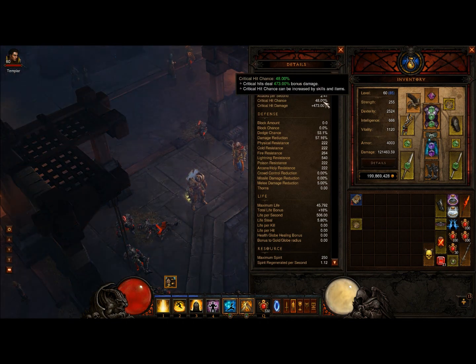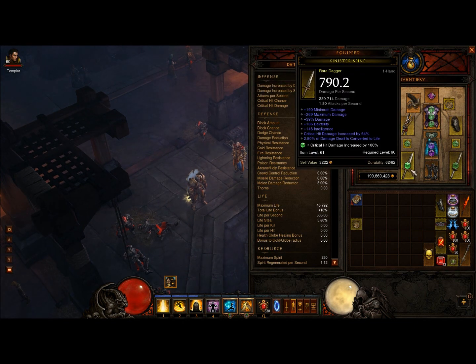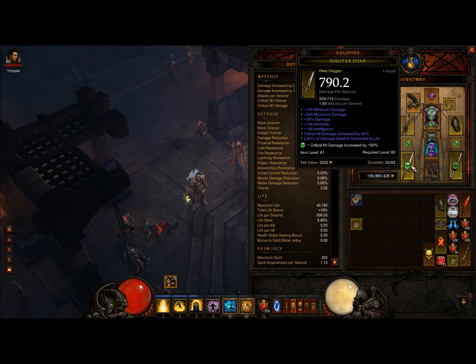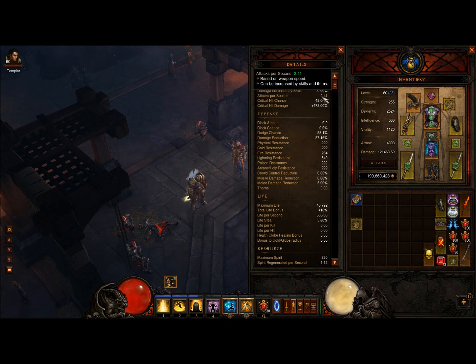I'll talk about some rules — the way a character should be designed. I go for high attack speed, and with attack speed I have about 5.8% life steal. The faster I attack, the more life I'm going to gain — that's simply how my build works. So lots of attack speed combined with life steal means you can survive on very high monster powers, as you saw in my later videos.